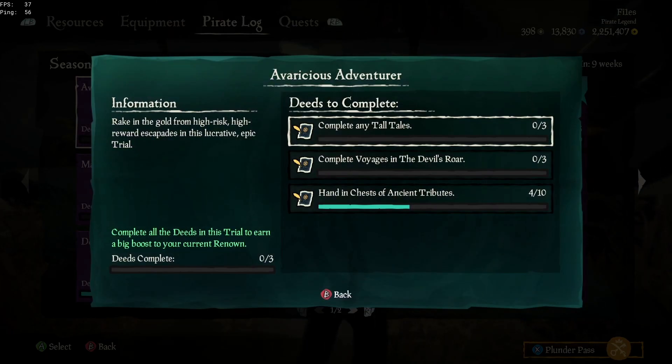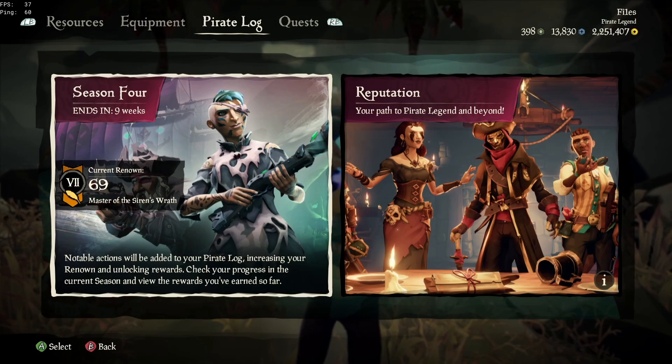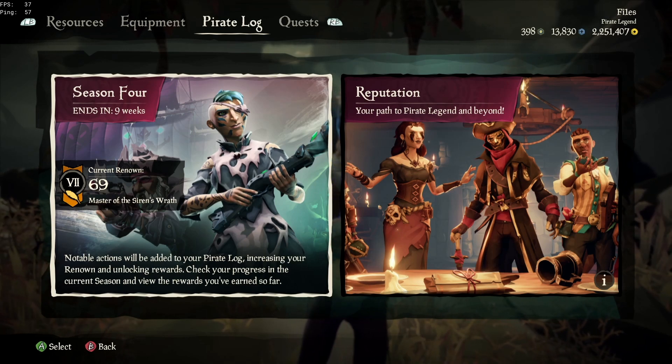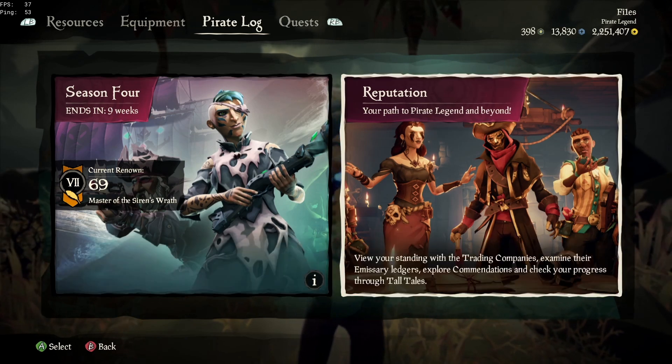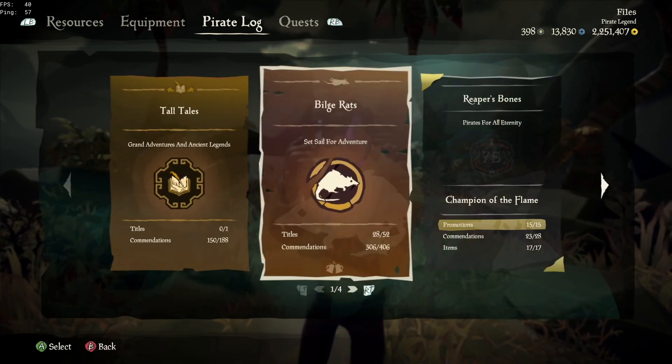I recommend doing this, as it's probably one of the strongest points for leveling up your season pass. Other than that, I recommend just staying in adventure mode and playing as much as you can. At this point I'm around 20 to 25 hours in and already level 69, but you'll want to get to about 40 hours to reach level 100. Expect around 40 to 60 hours for an average player, so make sure you give yourself that time.